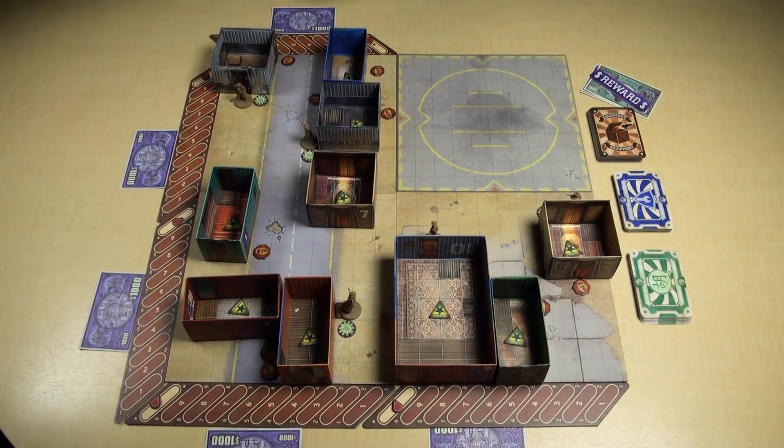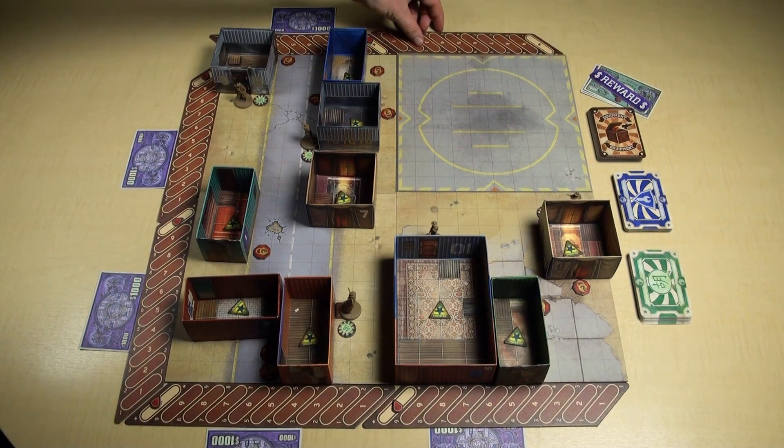This brings us to deciding the number of crew. If you have 5 players, it is a simple case of every player controlling 1 crew member. If you have 4 players, it is usually a good idea to run with just 4 crew so everyone gets equal playing time, and then increase the time segments by 1. If you have 3 players, you could attempt the job with just 3 crew and increase the time segments by 2, or you could have 1 or 2 of the more experienced players take control of 2 crew members each.